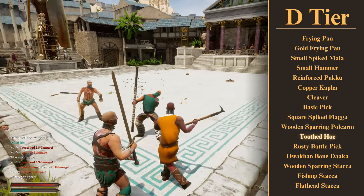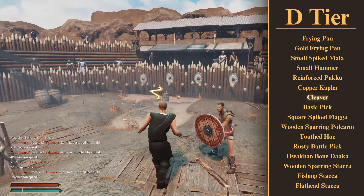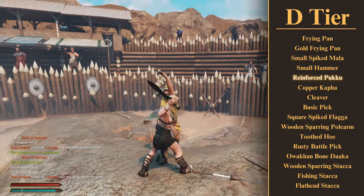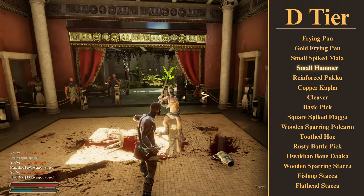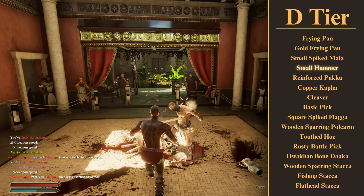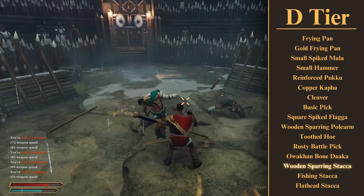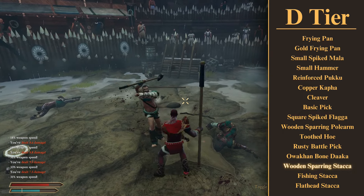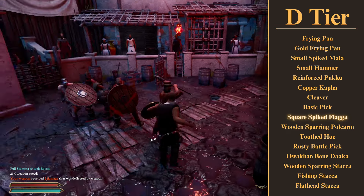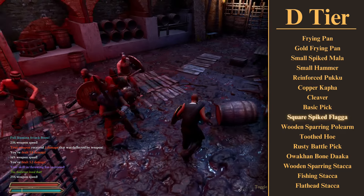Moving on, we've got the slightly less terrible D tier. There are actually a few interesting and usable weapons here — not my first or even second choices, but usable. The reinforced puku and the small hammer do 22 damage, which is enough to make them kind of decent early on. Unfortunately, they're also two of the smallest weapons in the game. On the other hand, you've got one of the longest weapons, the wooden sparring stacker. The sheer length makes it kind of decent, because you can just hit people without them really being able to hit you back. We've also got the first of the flails — I don't like how unreliable they are, and this one doesn't even have good stats, so it's just pretty bad.